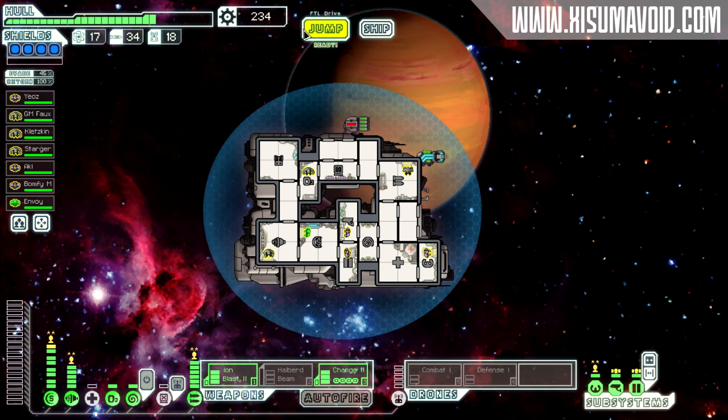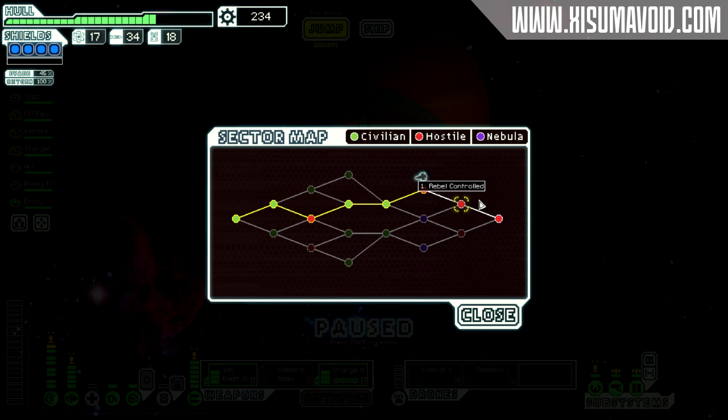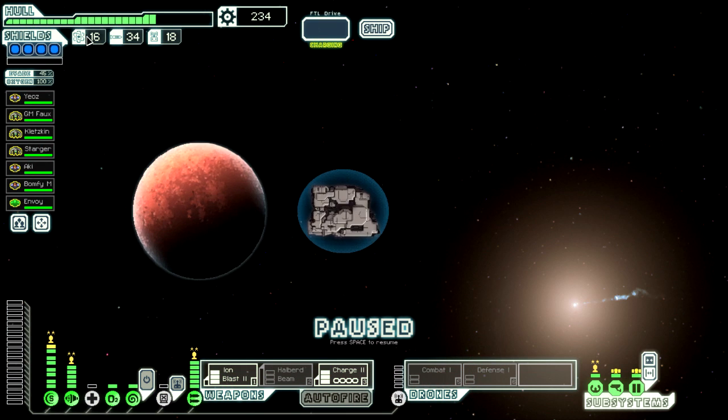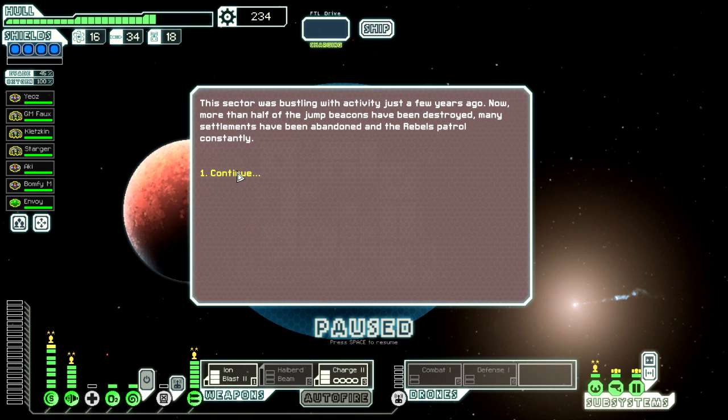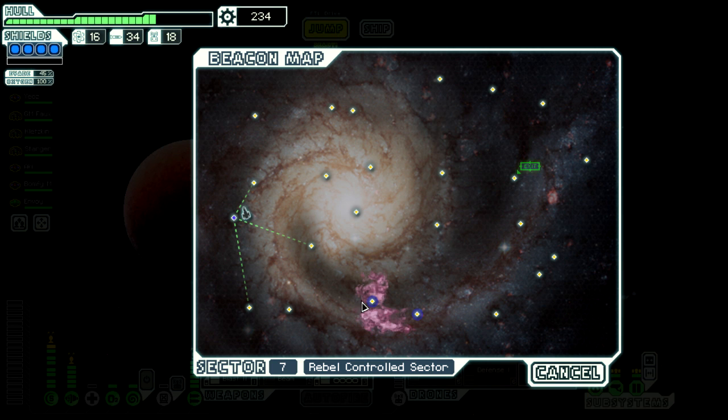We were probably looking to go to a store because we're jumping into a new sector. The amount of fuel we have left is probably ideal for getting through this last sector, so we won't be needing to buy anymore, but we do need to at least find a shop.